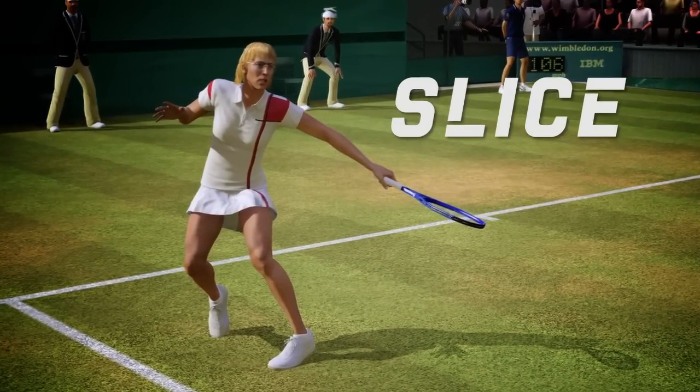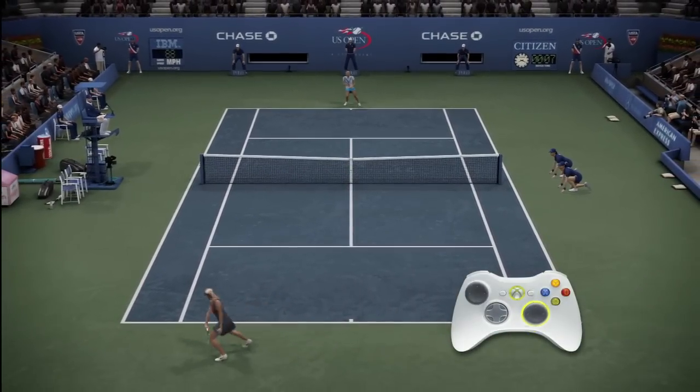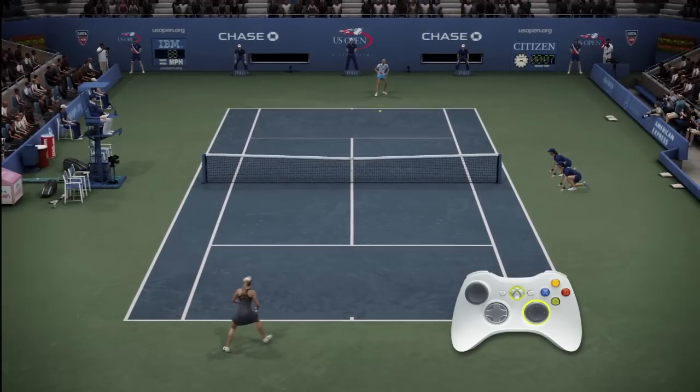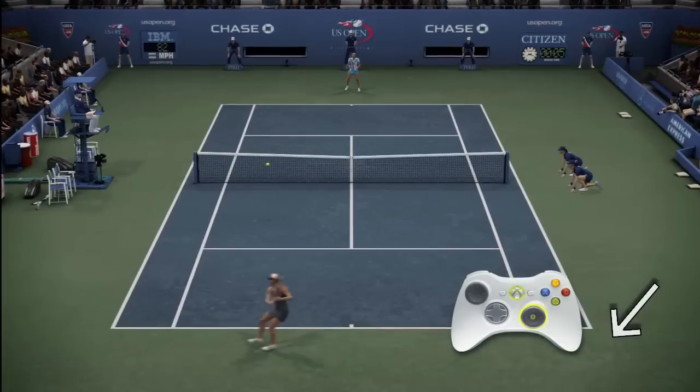For a more defensive shot, let's look at the slice shot. To perform a slice shot, pull back on the right stick and release it in the direction you want the ball to travel. Think of it as a slingshot motion. A good time to use this shot is when you need to buy time, like when you're out of position, or you want to approach the net.